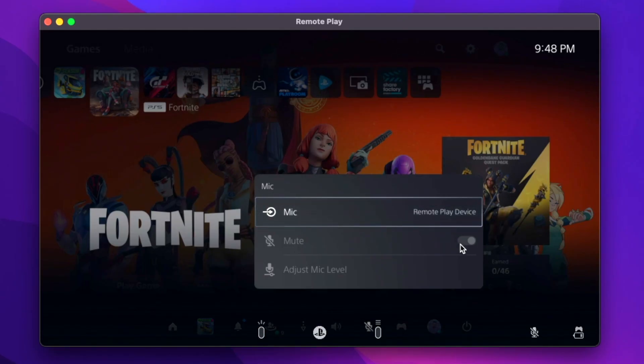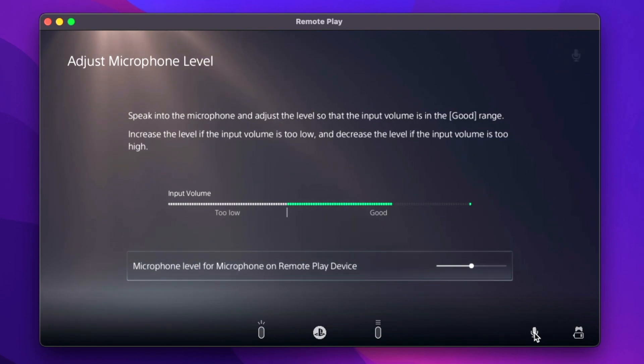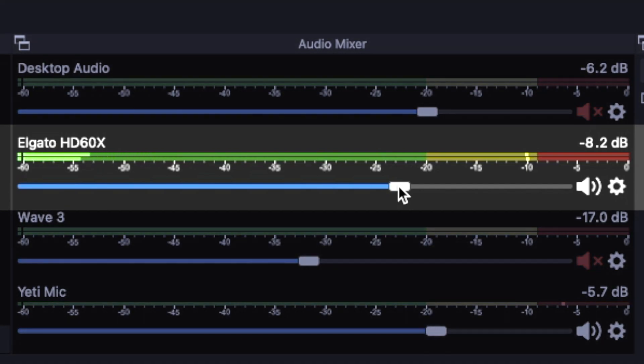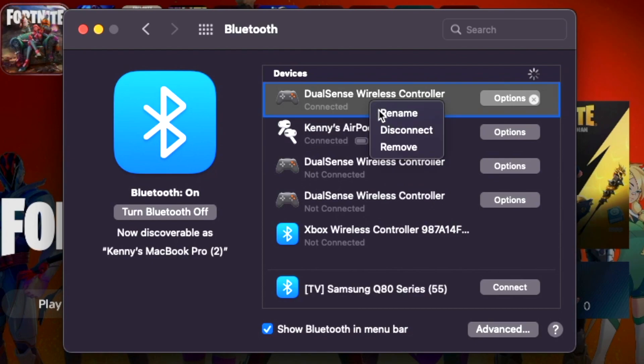As for listening to your game and chat audio, you should be able to hear that directly from the Remote Play app. Just be sure that your microphone function isn't muted so your party can hear you through Remote Play. When I play with my friends — whether in party chat or game chat — I'm able to hear their voice, their audio is recorded through the capture card into OBS, and they can hear me as well, all through one microphone, not two.